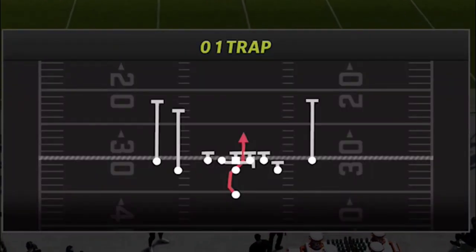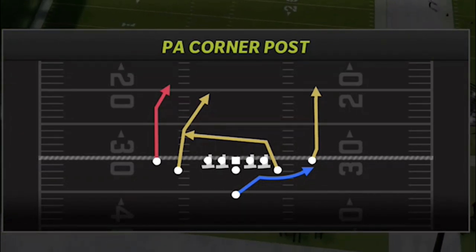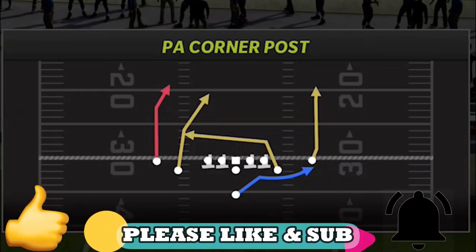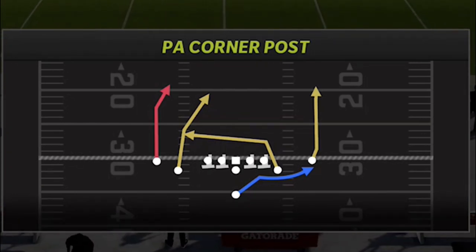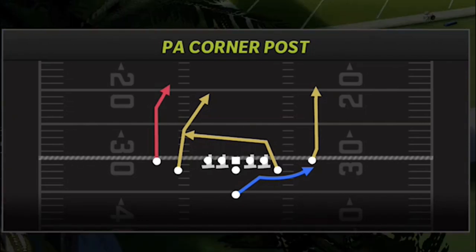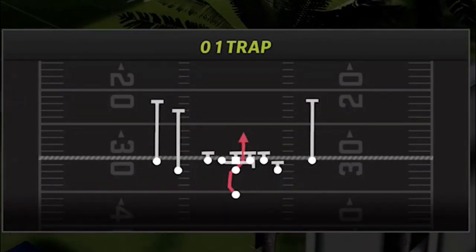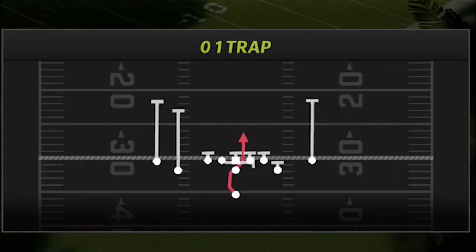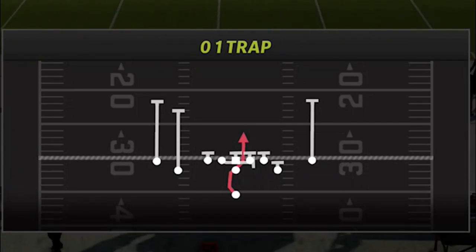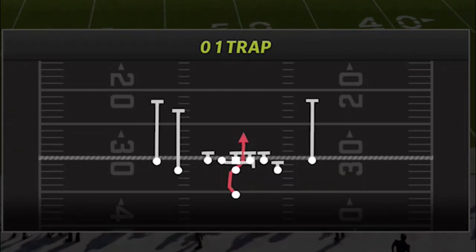Today I'm just going to be going over the run plays. I'll show you guys my four play setup — this is how I would run this offense. There's only one pass play because you really only need one, and that's going to be the PA corner post. It's a one-play touchdown against every single defense in the game. The run plays have a terrific scheme — this is one of the better combinations of run plays I've found in the game. The Saints didn't have the 0-1 trap, but I love the 0-1 trap. That's going to be one of the better run plays in the game out of this formation.